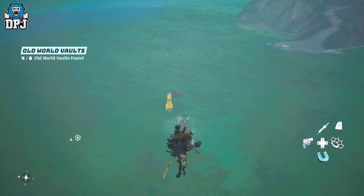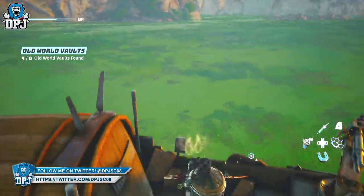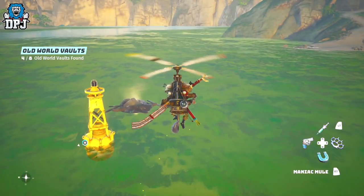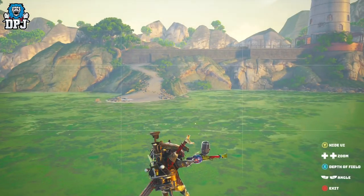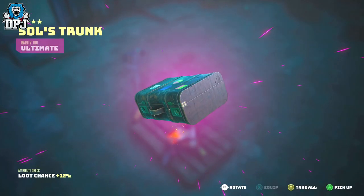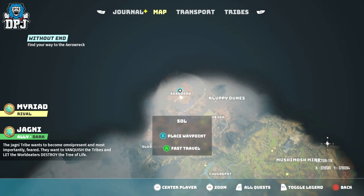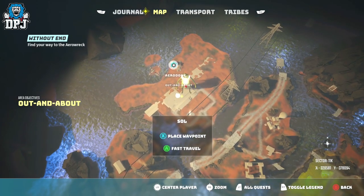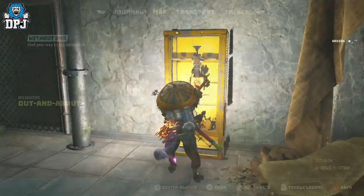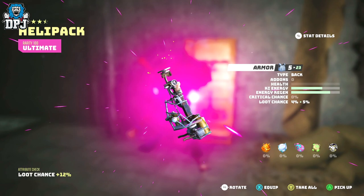To do this and make the most out of it, you want to first get either one of two tools which make this work way better. Either one is just fine, though one does work slightly better as it allows you to fly up and forward, not just forward — this will allow you to scale buildings, mountains, you name it. The two items are Souls Trunk and the Heli Pack. Souls Trunk is obtained by doing a short quest for Soul, who can be found at the top of the map as you can see on screen. The Heli Pack is obtained from Lobo halfway through a quest for the blimp, and that quest location is shown on screen now.